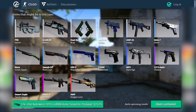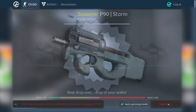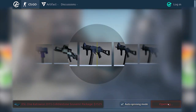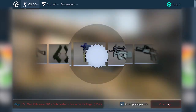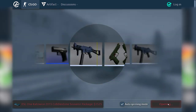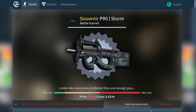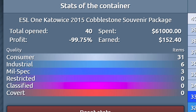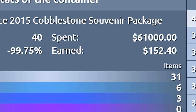Now we got 40 cobblestone souvenir packages. I chose the cut of 15 ones just because they have a good number as a prize. I will kind of quick-roll them because the odds are so low. Even though we completely broke the odds and got three mil-specs out of 40 packages, we end up on a whopping $61,000 loss.